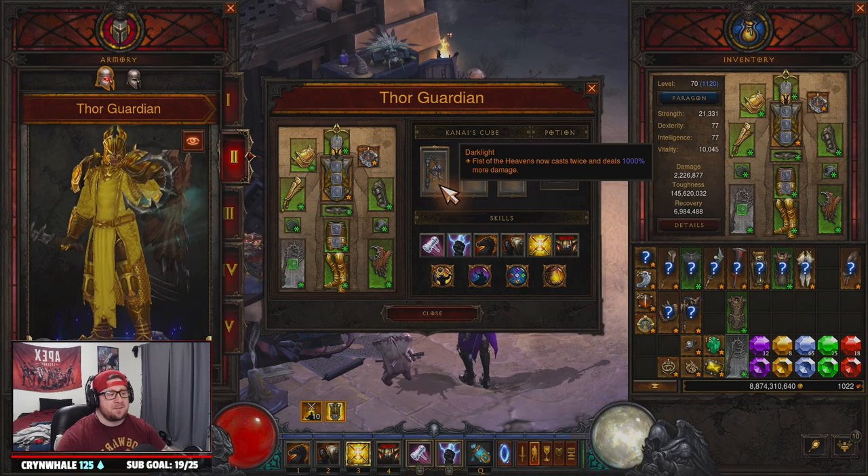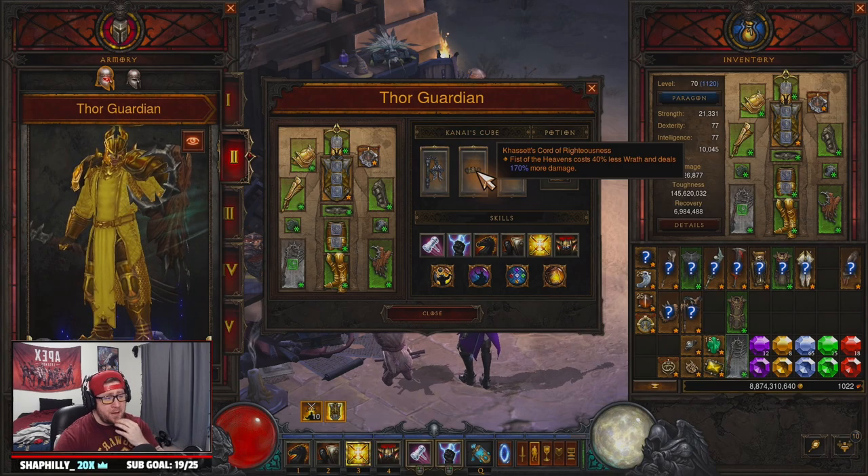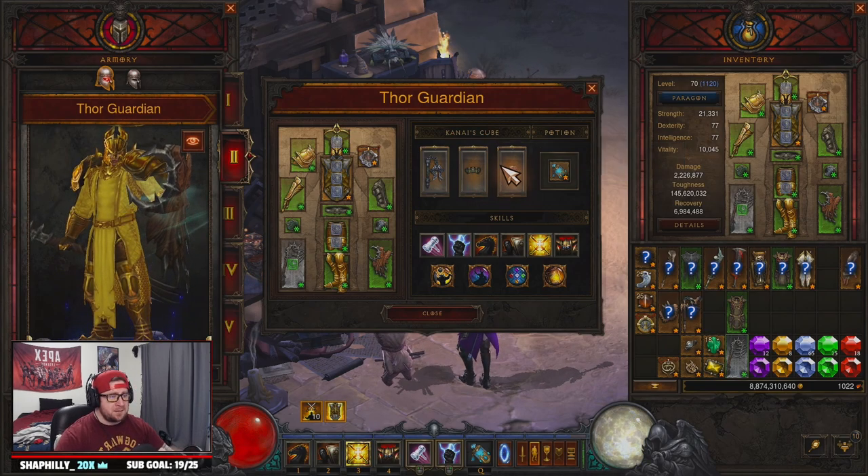In the Cube you want: Dark Light so Fist of Heavens casts twice and deals 1000% more damage; Kassar's Retribution so Fist of Heavens costs 40 less Wrath because it is expensive until it does more damage; and Royal Ring of Grandeur for the two set bonuses.